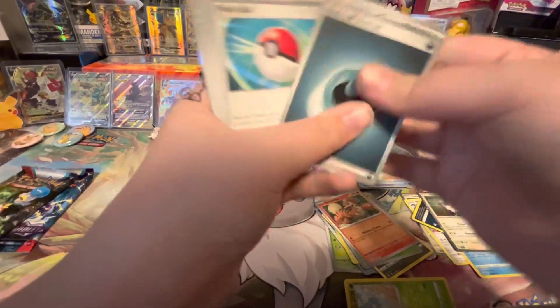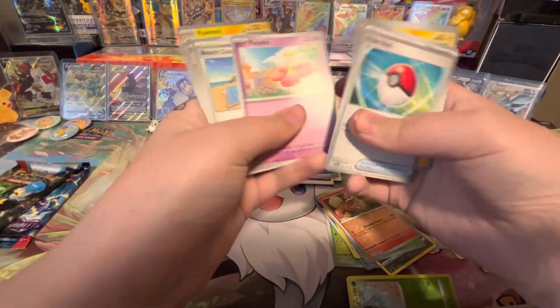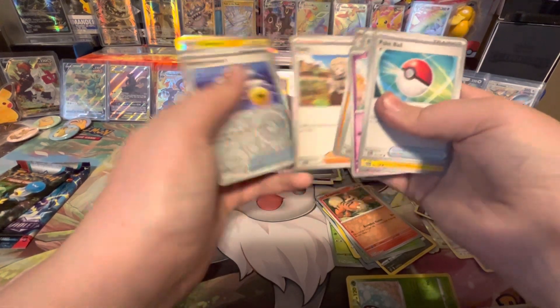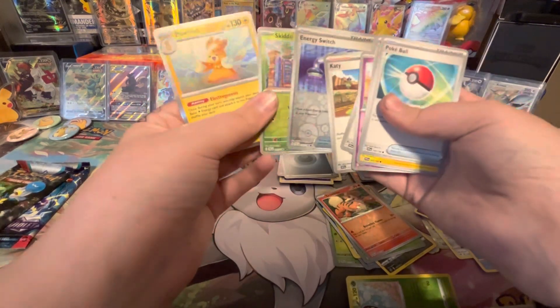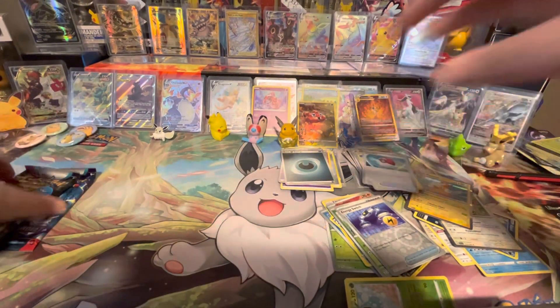I'm not gonna ever get used to not having to do a card trick. We got Pokeball, Rotom Phone, Flabebe, Beach Court, Sandaconda, Katie, Energy Switch Reverse, Skidoo Reverse, and a Pawmot Hollow. I love the new reverse pattern, it's pretty cool.